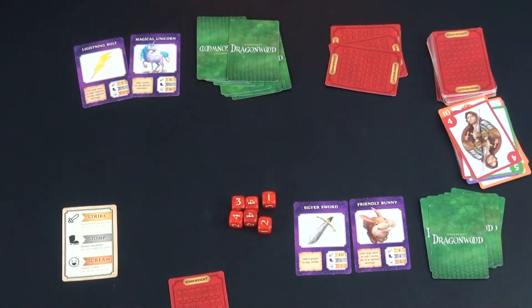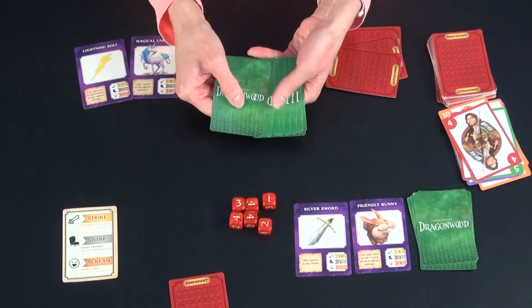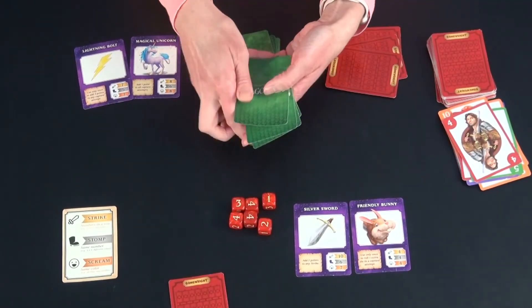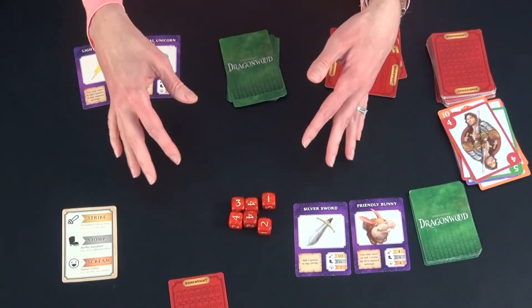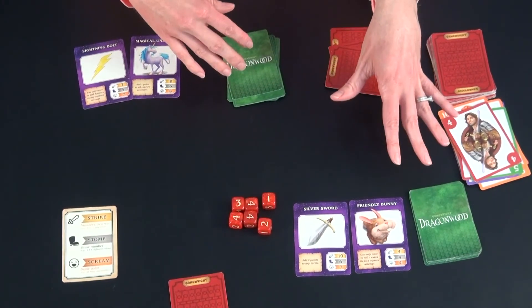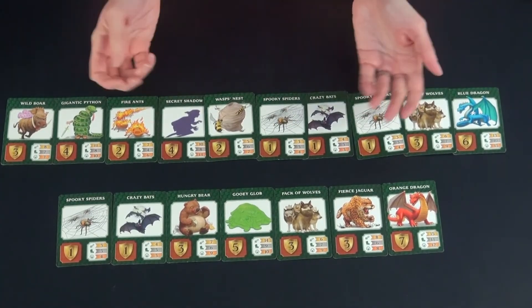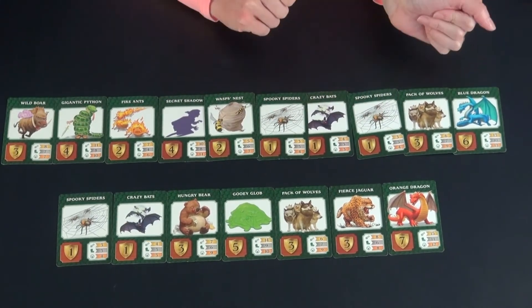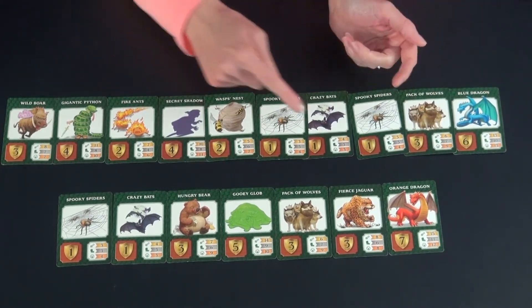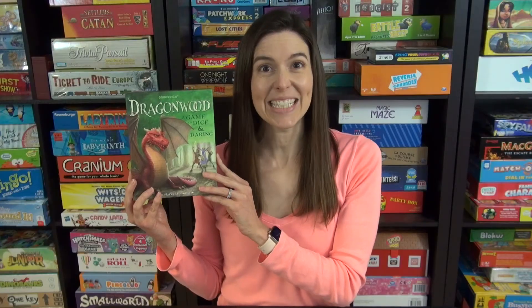The remaining cards do not get collected — they get put off to the side. Now we score. First, count the number of Dragonwood cards each player collected. I collected 10 and my opponent collected seven, so I get a three-point bonus for collecting the most creatures. If we had tied, we would each get two points, which matters more in a three or four player game. Then you flip over your cards and add up the point totals. Mine is 27 plus the three bonus points, so I end with 30, and my opponent had 23. I am the winner this time. That's how to play Dragonwood!